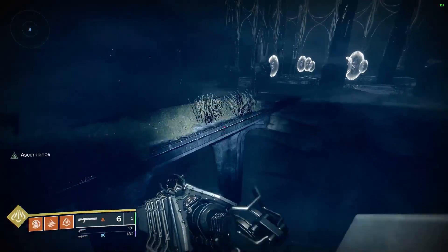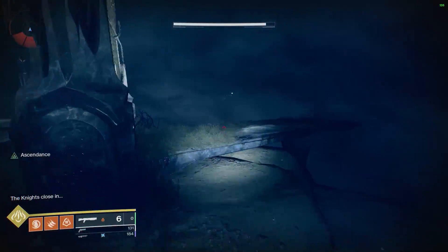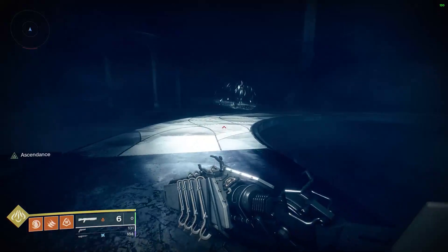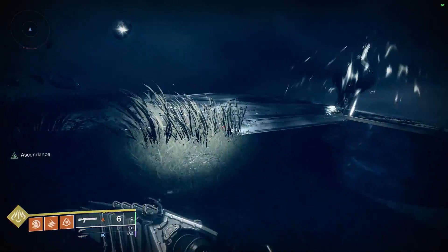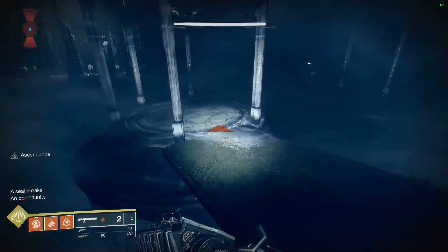Remember that this is a pretty large Ascendant Challenge — it's not the largest one, but there might be some blights you won't be able to see very easily. Make yourself aware of all your surroundings, take a look, be patient, and stay on the move. Once you do see a blight, start making your way over there, look around, and look for any platforms you can jump to safely.